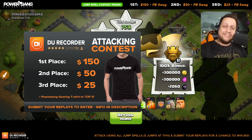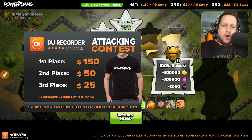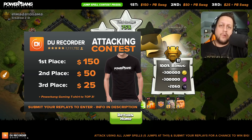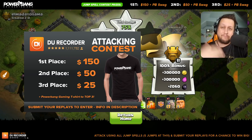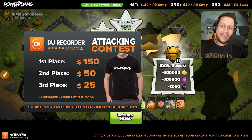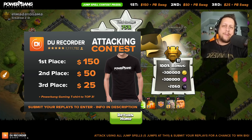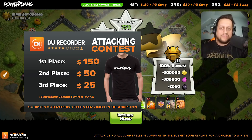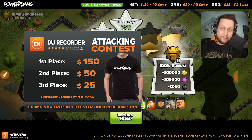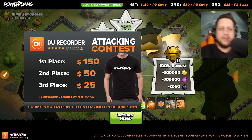First place I'm giving away $150, second place $50, and third place $25. Every single person is going to get a Powerbang Gaming t-shirt to go along with their top three finish — so you get a shirt, you get a shirt, you get a shirt! PB swag all around. Hope you guys enjoyed the video — I really appreciate the sponsorship from DU Recorder to bring you guys this giveaway. 80% of you are Android users, so this fits really well with my audience. Check the link in the description and I will be back on December 3rd to announce the results of this attacking competition. All jump spells — let's see some three-stars! This is Powerbang signing out — take care guys.